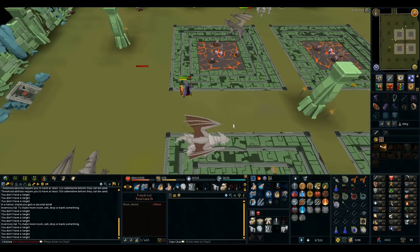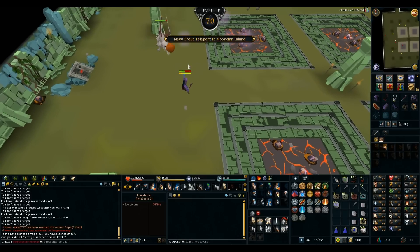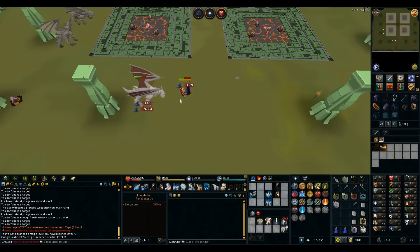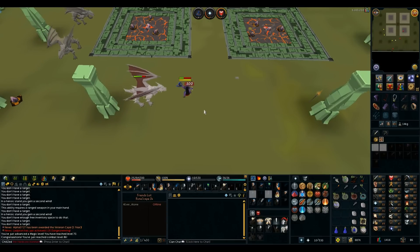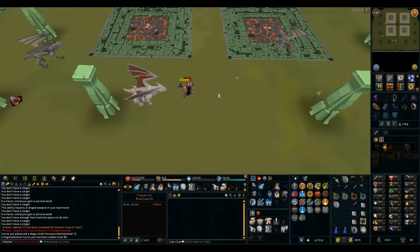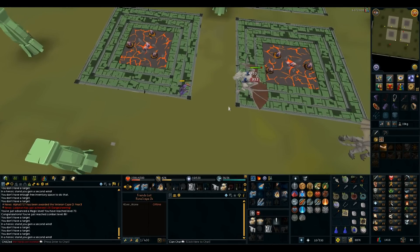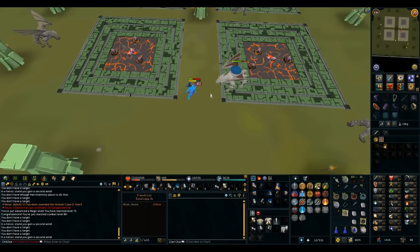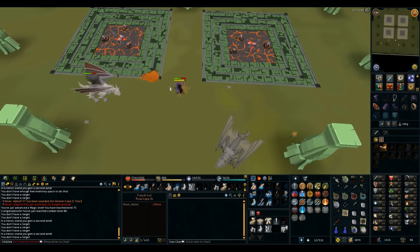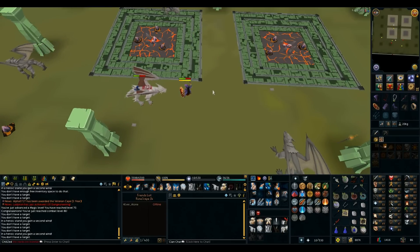I'm so unlucky — got a nature talisman. 70 mage! I started here at like 67 mage and got all the way to 70, getting close to 54 prayer, and I almost have a mill cash stack from alching all these drops, and I still haven't got a rune hatchet. 163 big bones drop — another rare drop table item. I guess I could use those for prayer. Then the drop after the big bones I get a dragon dagger — that saves me 30k when I buy one at 60 attack, but seriously, a dragon dagger and still no rune hatchet!